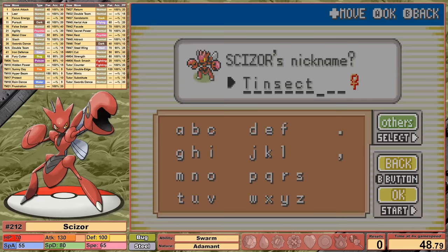Lorelei kicks us off. We're completely neutral against each other, so I set up a single SD and go on the offense. We miss the one-shot against Cloyster because of its outstanding defense. We do the same thing we always do — set up an extra SD while she heals. Now at plus 4, the fight is laughably easy. Our first league member falls with haste.